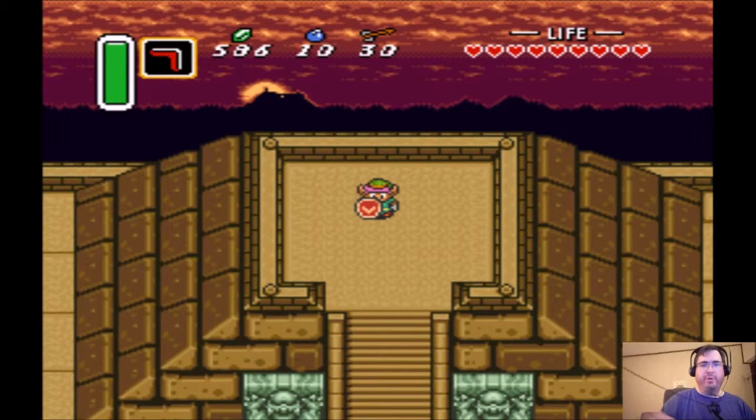Hey everybody, it's Jeff here from NVIDIA Games, back from our episode of Feature Friday. This week we are playing more of The Legend of Zelda: A Link to the Past on the Super Nintendo. We got to the Dark World in the last episode, defeated Aghanim in the Light World, and in this episode we're going to be doing the first dungeon of the Dark World.